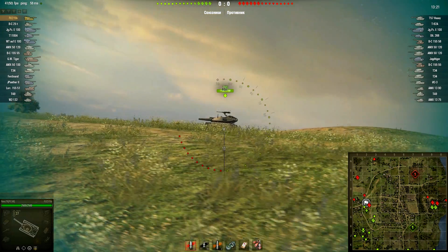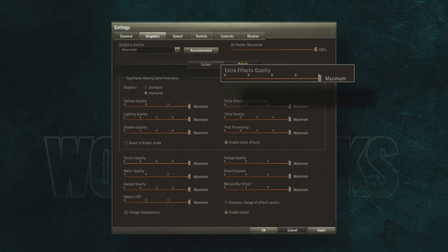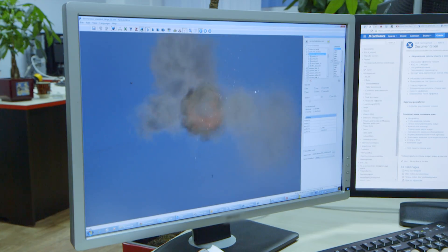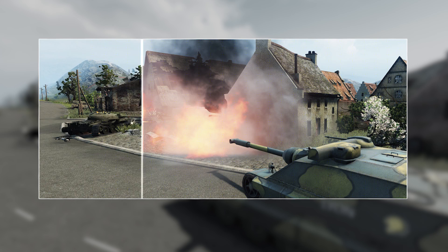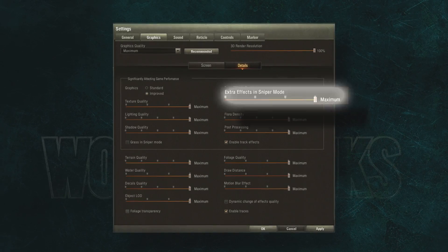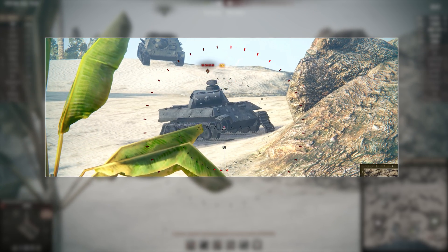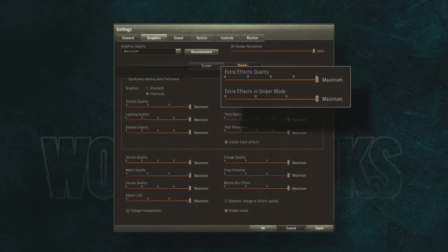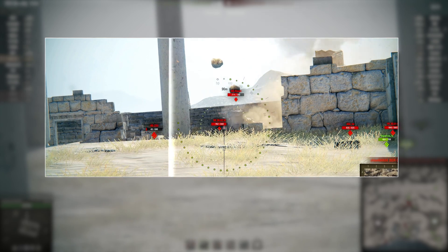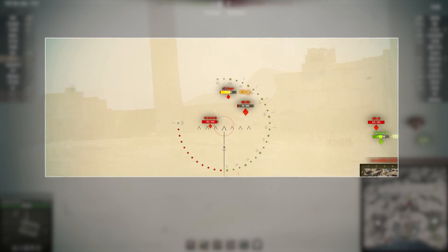Grass in Sniper Mode affects not only system performance but also gameplay — esports players turn this off regardless of their computer configuration. Extra Effects Quality defines how smoke, dust, sparks, flame, explosions, and other effects look, changing the number of particles in the frame, the distance at which they're displayed, and the lifespan of effects. Extra Effects in Sniper Mode adjusts the same effects in sniper mode; only sparks and tracers remain if it's turned off. Lowering these two parameters may improve performance — the actual difference between the low and off slider positions is only several FPS.